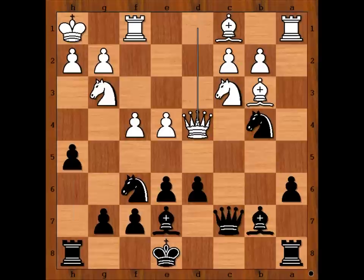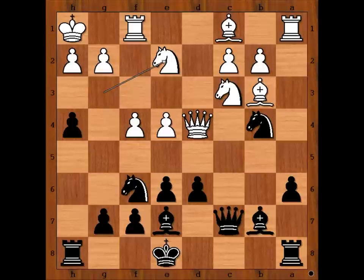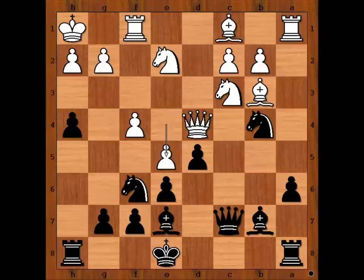Queen to d4, h4, knight to g2, e5. What is the best move for black in this position? Michael Dougherty wanted to get rid of the pawn on e4, so he played d5. Good move. Excellent timing.